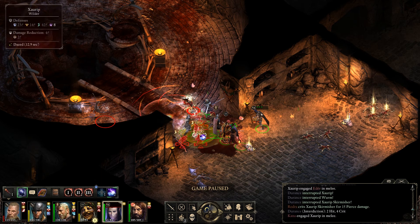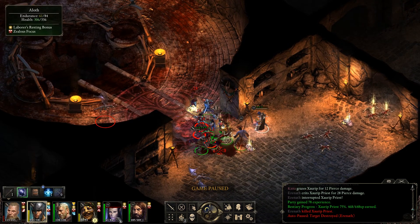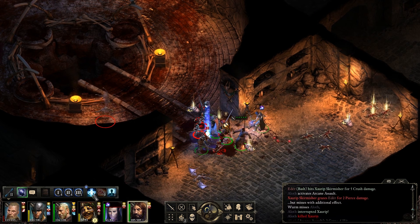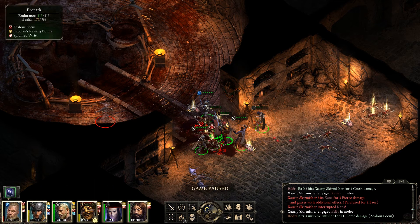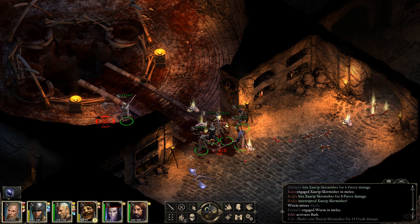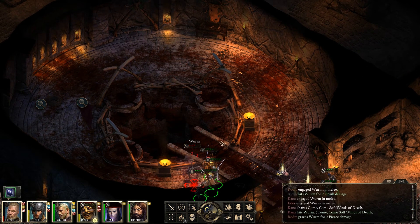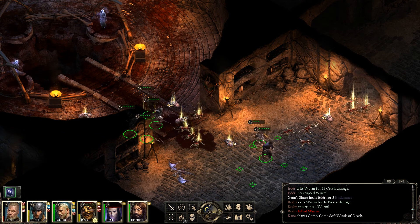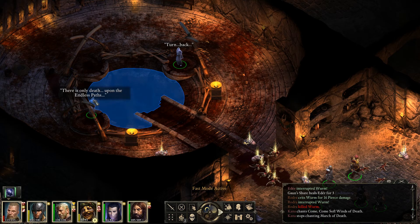Go ahead and stun them all, you can go back in. These Saurabs aren't exactly a big problem — like, not at all. Everyone's still attacking, good. Easy. Turn back. There's only death upon the Endless Paths.